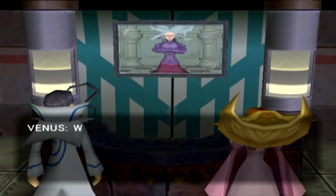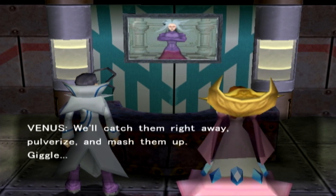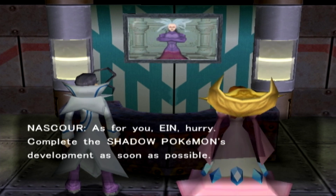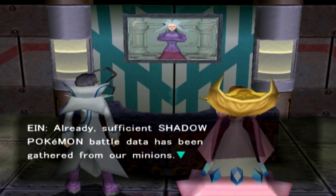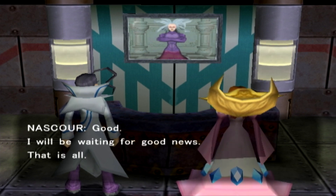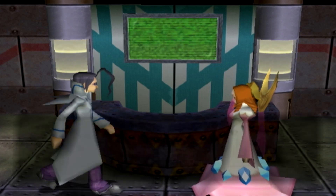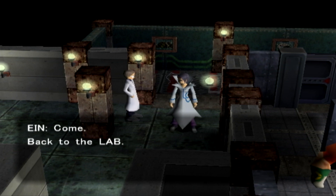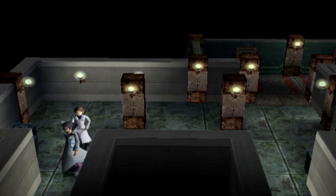Venus, what is your situation? Well, a couple of mice appear to be running loose, Nascour, but it's nothing to worry about - we'll catch them right away, pulverize and then mash them up. The priority is to distribute Shadow Pokemon - don't forget. As for you, Ayn, hurry - complete the Shadow Pokemon's development as soon as possible. Your trust will not be misplaced, Master Nascour. Already, sufficient Shadow Pokemon battle data has been gathered from our minions. My masterpiece - the most powerful Shadow Pokemon in history - shall soon be ready. Good, I will be waiting for good news. Now it is time we return to the lab and put on the finishing touches. Yes, sir. He's just got his hands in his pockets like he doesn't care.